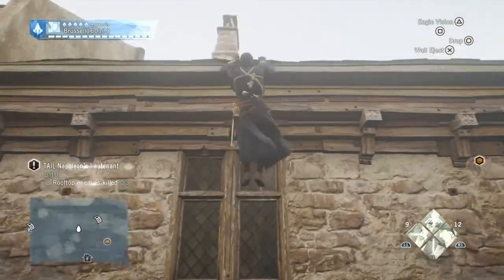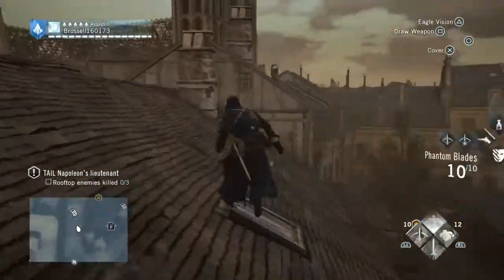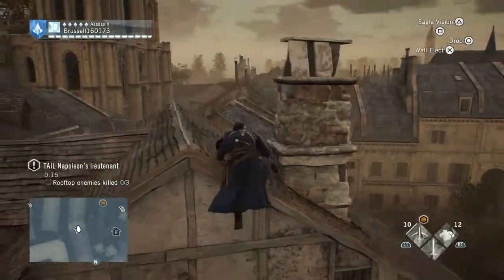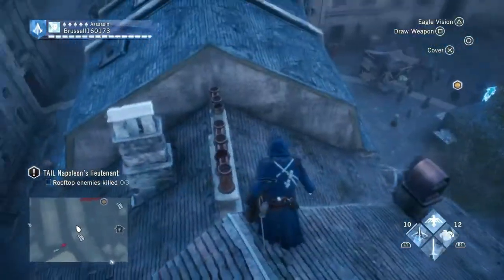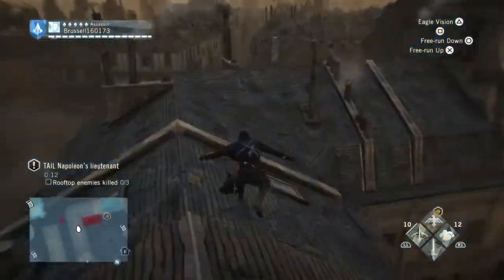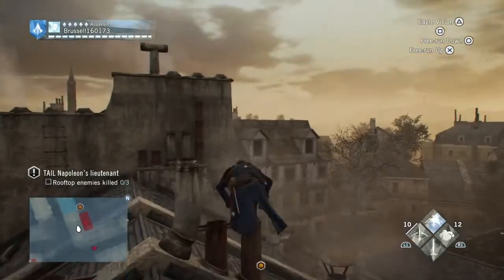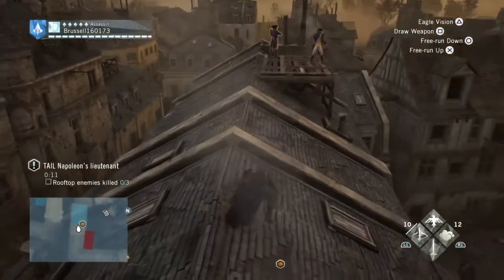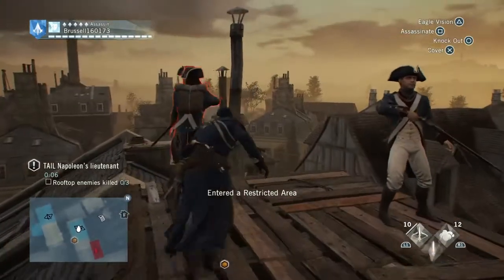Now we have an optional objective — we have to kill three people on the rooftops. Doesn't matter how you kill them, but we've got to kill three people on the rooftops. This isn't hard, because if you continue to follow the target and the way that he goes, he will come along. And if you stay on the rooftops, you'll naturally come across people who are on the rooftop to be killed. So here's two of them — we've got to kill three, remember? But we will kill more than that.